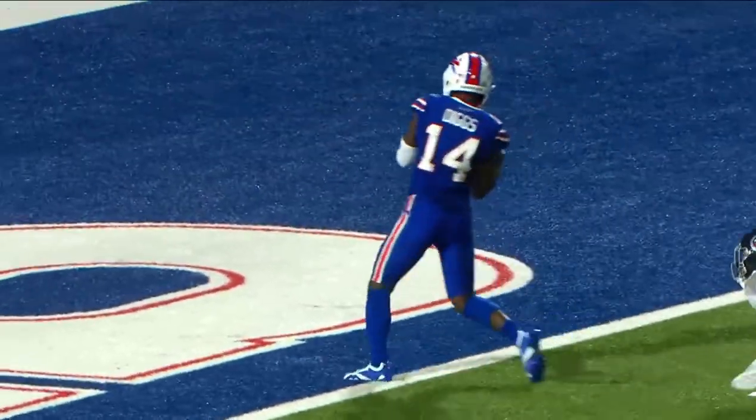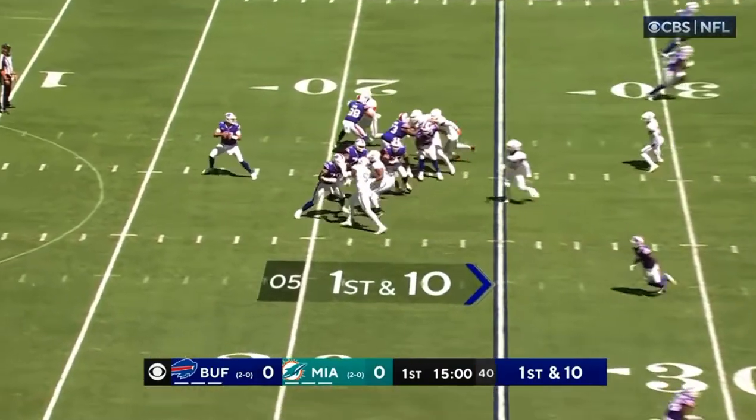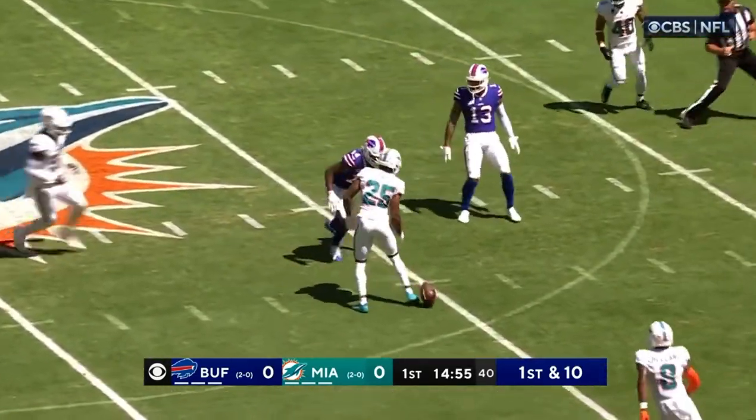Those safeties having to pay a little — my gosh, Stephon Diggs, what a great catch. Defensive backs back there for Allen on first and ten. A block by Knox, and downfield a catch made by Diggs.